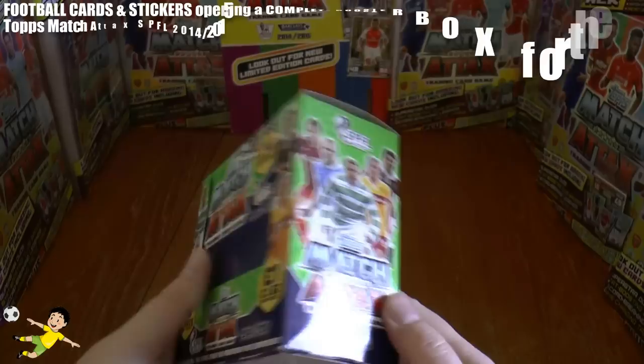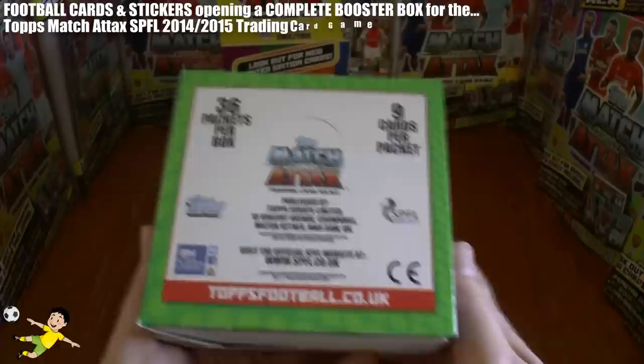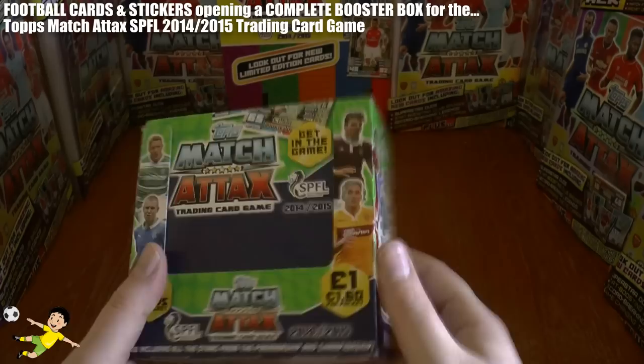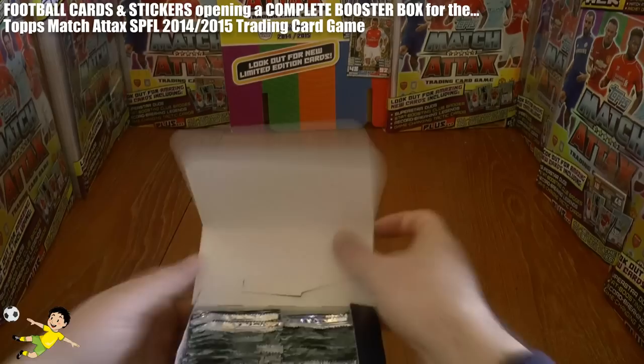As you see, the entire Booster Box here with Chris Commons on the front illustrated. Of course, Rangers will be in this collection as well as Celtic, as we have players from the championship within the collection. We have 36 packs per this retail box and in each packet you get 9 cards. Each packet costs £1, or if you're outside the United Kingdom, €1.60.